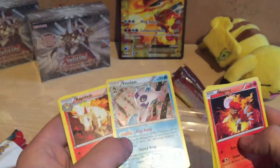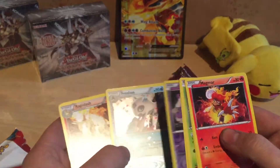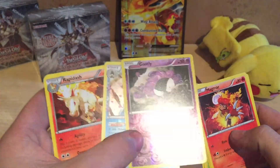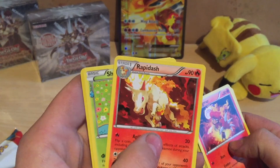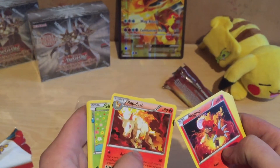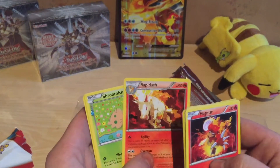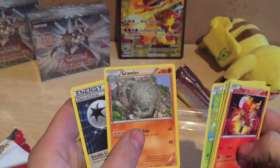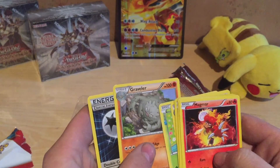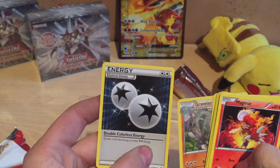Stupid name. It's shiny — this one as well. Rapidash. I think we had with the Mew collection a Ponyta, right? Yep. Here we have a Shroomish, a Graveler. We had a Jolteon. That's awesome — we can make a Pokemon deck! And we have an Energy.